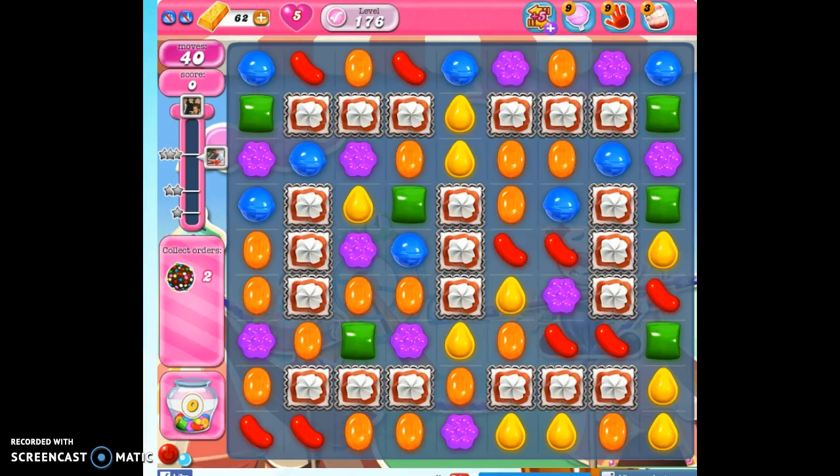Hi friends, this is Susie, your Candy Crush Guru. We're playing level 176. We need to collect two color bombs, and we need to reach 10,000 points to get one star.